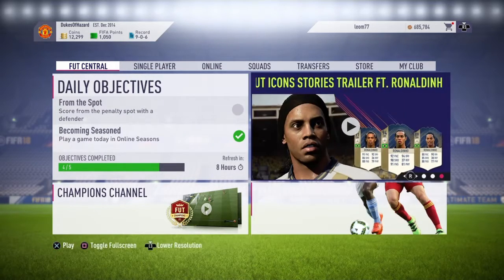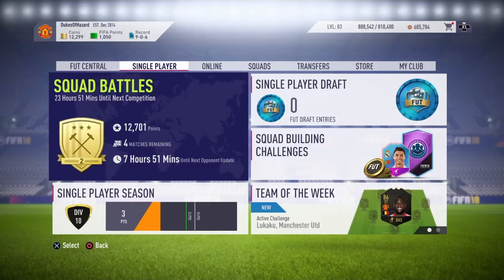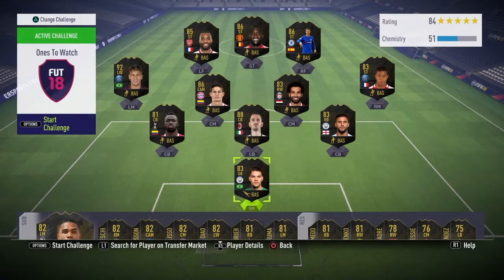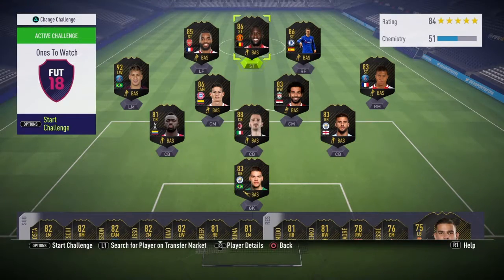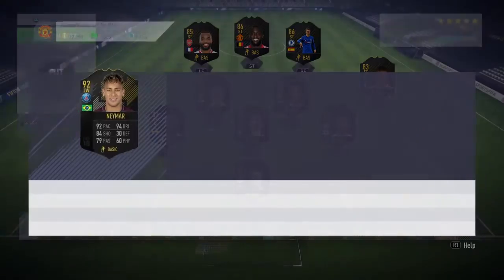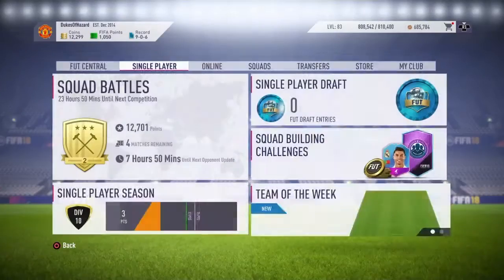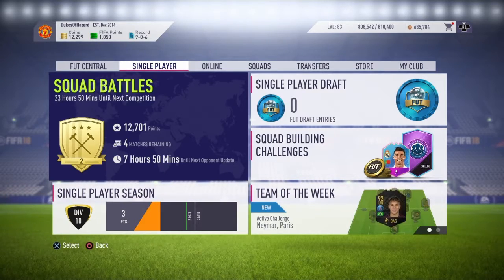I'm excited — there's so many new things: there's objectives, there's squad battles. And then Once to Watch is finally out. So these are all the Once to Watch cards — basically transfers that happened over the summer, players that are age 30 or younger. This is going to be a video to show you what's new in Ultimate Team and then a little bit of a pack opening.